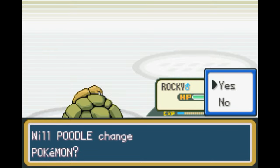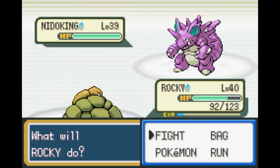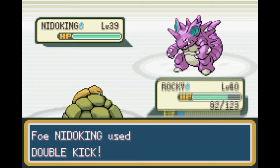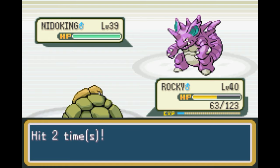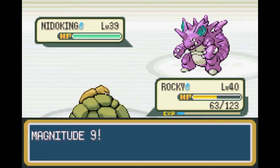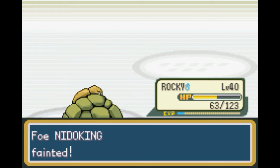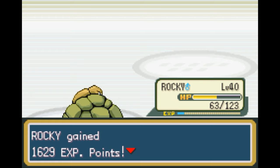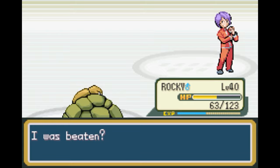Nidoking. We'll stay in for this — wait, no I don't want to stay out for this. This is the first time we've seen a Nidoking in battle, I do believe. He's poison-ground, so pretty cool typing. But he's definitely still weak to Magnitude, especially if it's a 9. Goodbye. Perfect. And Nidoking faints — that was pretty nice. Samuel, thank you. I appreciate your fighting style there.